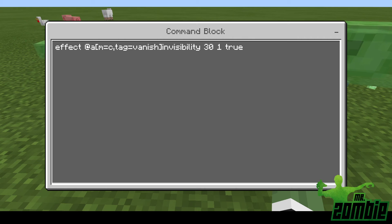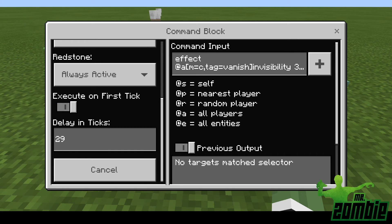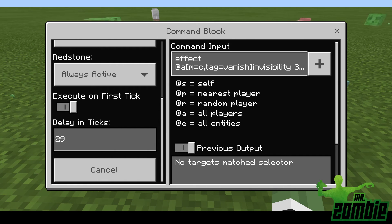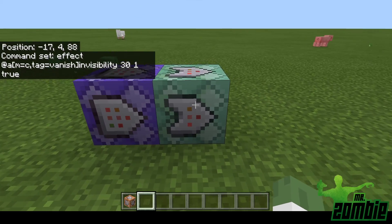This is important — when you're in creative and you don't want to be in vanish, this will avoid you from being put in vanish. Then invisibility, to give you invisibility, and 30 is how many seconds you're going to be invisible for — then one and true. The delay in ticks is 29 because it ticks every 29 ticks, so the command will never reveal yourself when you're invisible.